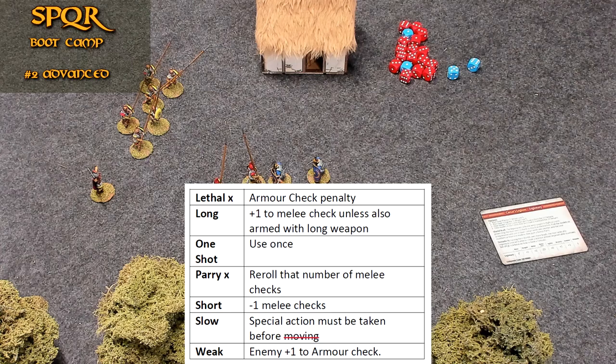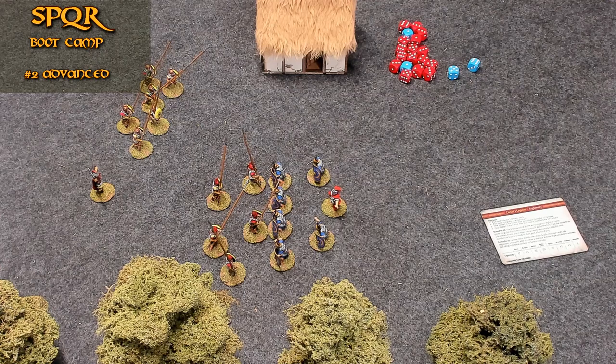Short — weapons without reach such as daggers and knives grant a great advantage to an enemy; they get a minus one to hit. Slow — some weapons are difficult to use and require a special action immediately beforehand. Smasher — like a big club, heavy and brutal when swung with force, impossible to stop; cannot be parried by any means. Two-handed — requires two hands, properly wielded, and may not be used with a shield or second weapon, nor in dual weapon fighting. Very long — gives you a plus one if the enemy doesn't have a long or very long weapon. Weak — this weapon is blunt or delivers little force; the target gets a plus one to armor.